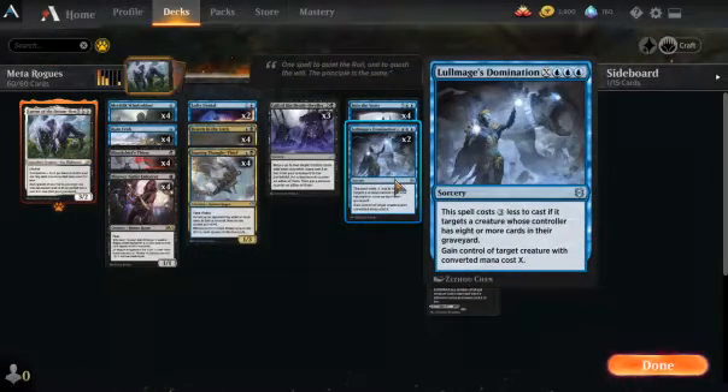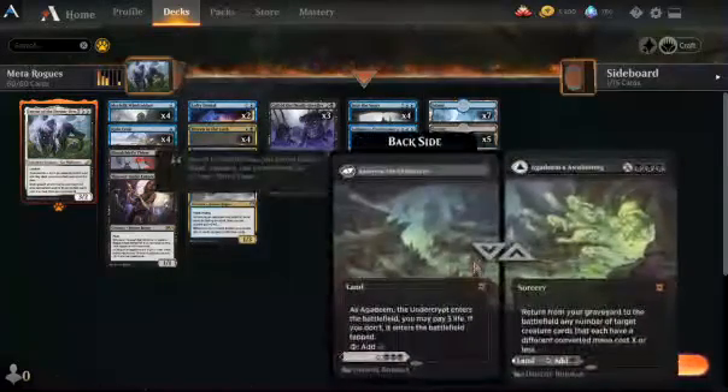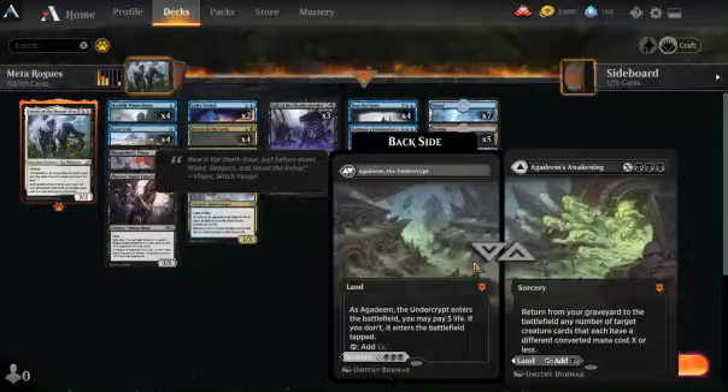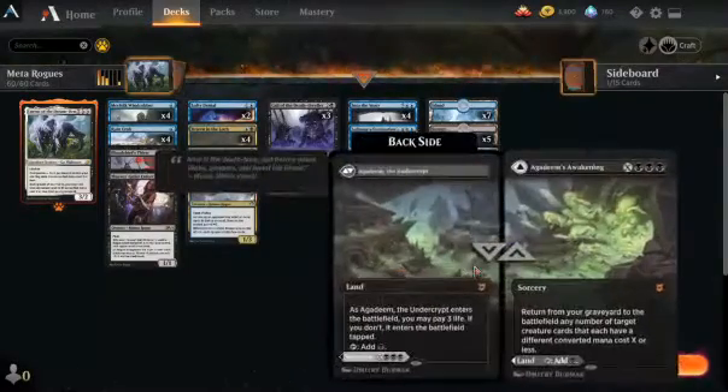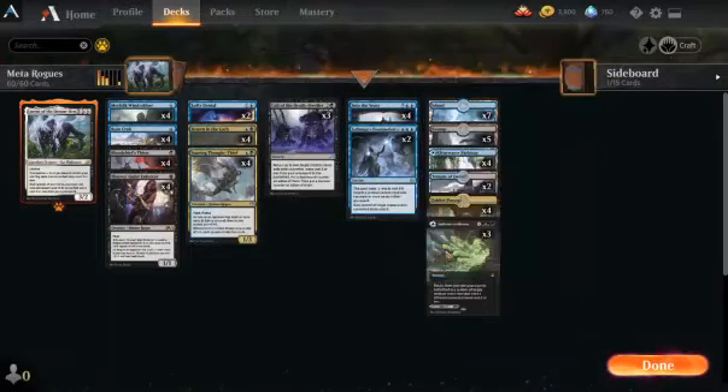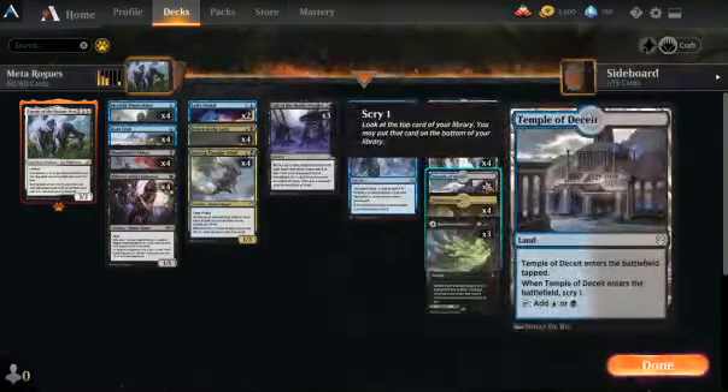I don't like being Triple Blue, so I only have two in the deck, especially when I also have three Triple Black Agadeem's Awakening. Most of the time Agadeem's is just a land, but I don't like having Triple Black and Triple Blue, so we only got two Lore Mage and three Agadeem's.